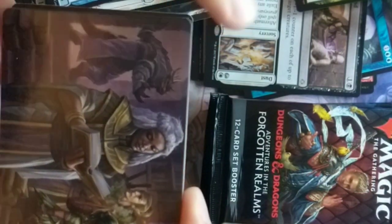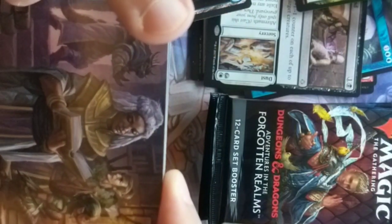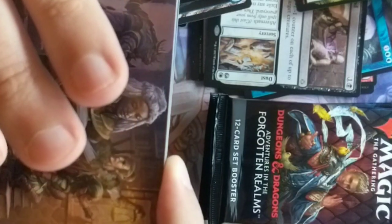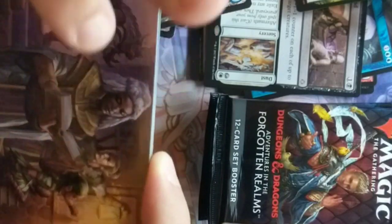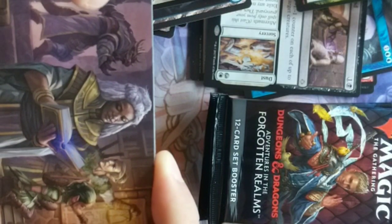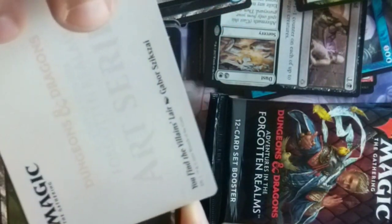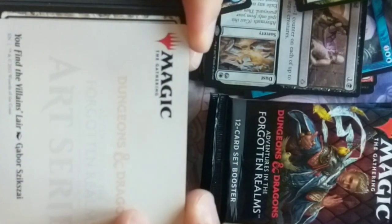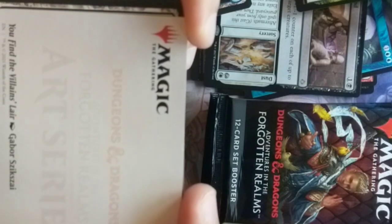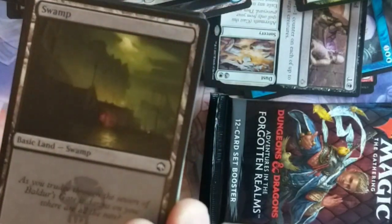A wizard reading a book — maybe a cleric. A gnome reviewing a map with a ranger and what looks like a fighter dragonborn — so a paladin. 'You Find the Villain's Lair' by Gabor Szikszai. A Bullette — sharp nose for jumping. They've been doing that kind of creature.